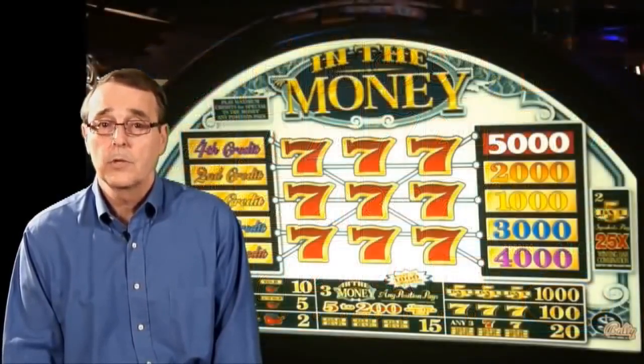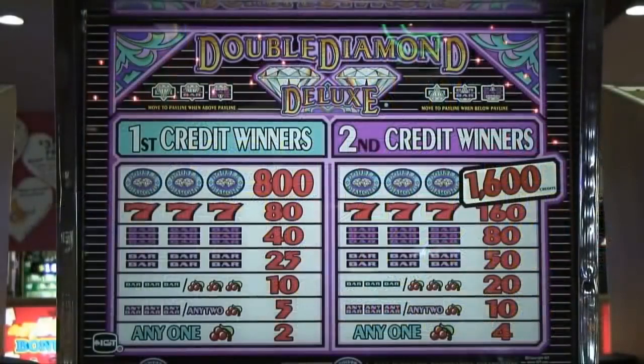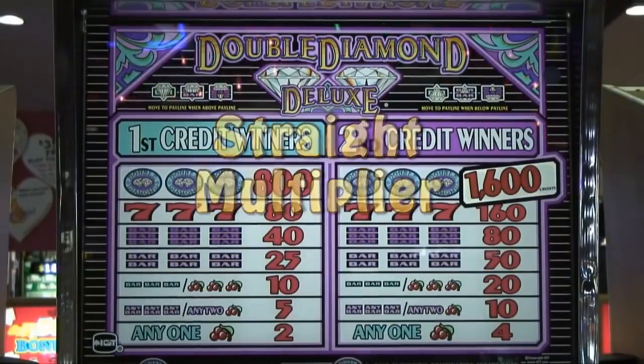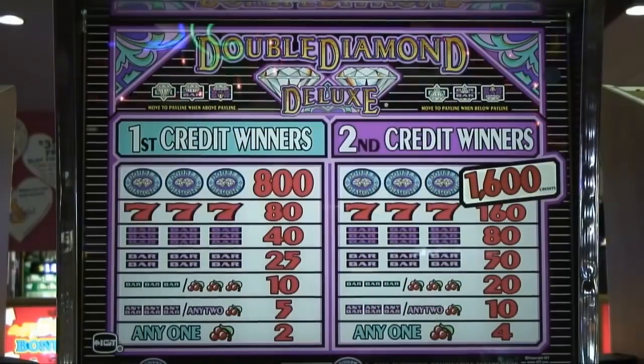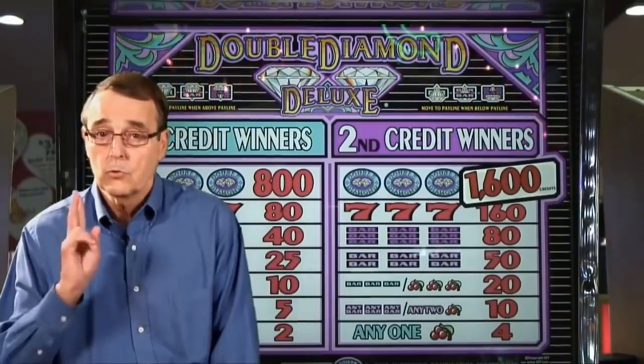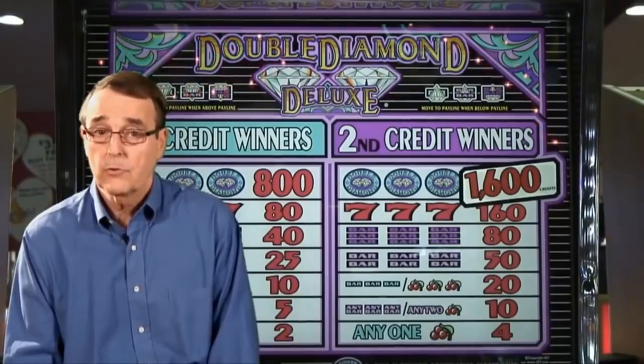The first game we're going to look at is called a multiplier, but there are two different types we need to compare. We'll start with a straight multiplier. With this game, whenever you bet an extra coin, your payoff is raised proportionally. As an example, on a two-coin machine, let's say that for your first coin bet the jackpot pays 800 coins, and then your second coin would double the jackpot to 1,600 coins. So on this kind of machine, even though you're risking more money when you bet two coins, you really aren't getting any benefit for it. Therefore, it would be best to never bet maximum coins on a straight multiplier.